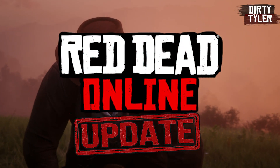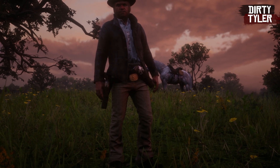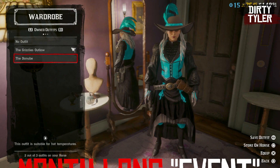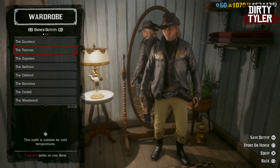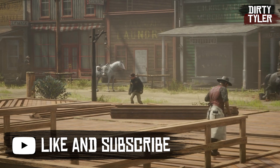This month in Red Dead Online we have some triple gold opportunities, some quadruple cash opportunities, as well as some free items and the opportunity to grab yourself the Danube outfit or the Tasman outfit by completing a small challenge. Plus a few more bits and bobs that we're going to get through in this video.